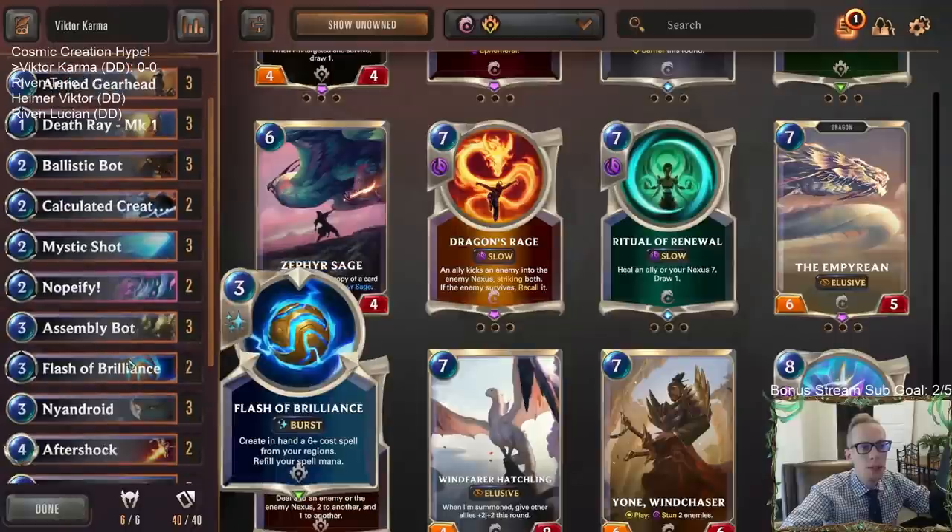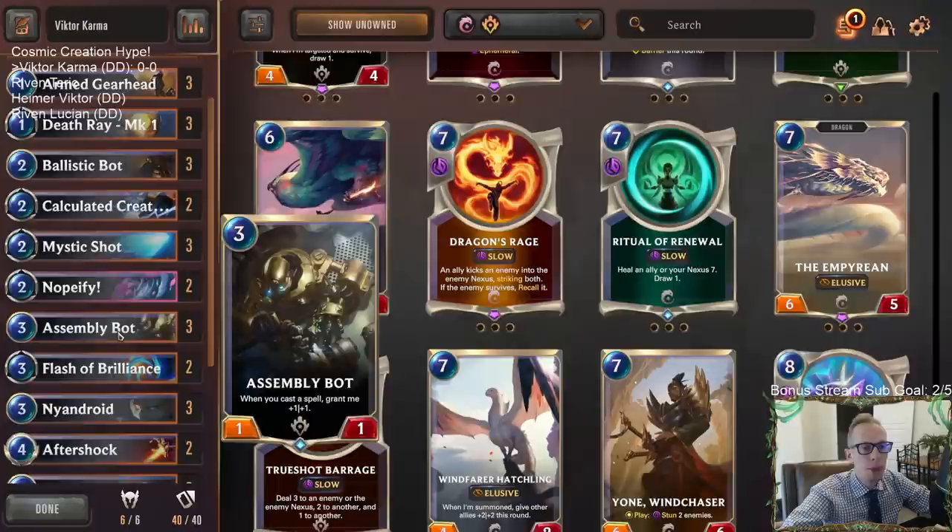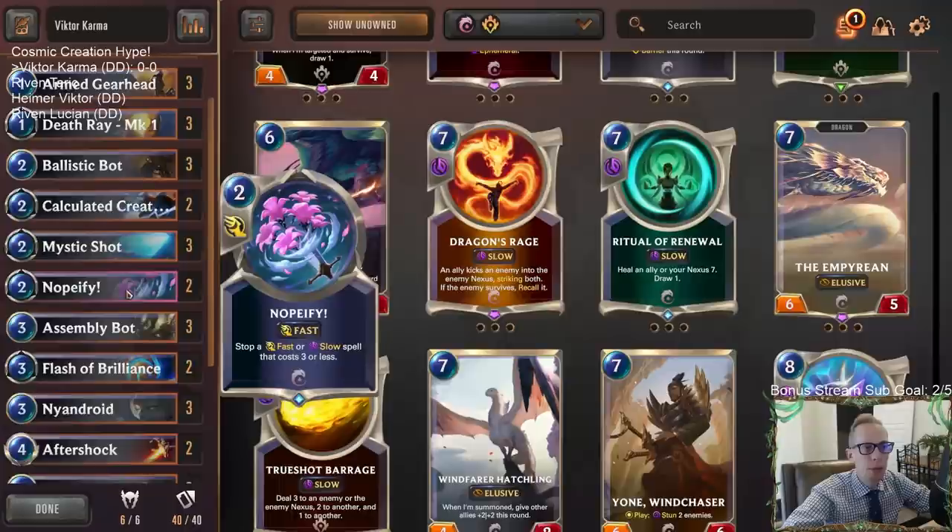Flash of Brilliance also creates another card. Another payoff is Assembly Bot — every time we cast a spell it gets +1/+1. Victor creates a spell every turn, Ballistic Bot creates a spell every turn, so all these created spells help Assembly Bot get really big. We're pairing it with Ionia for permission — counter magic with Nopify to stop some spells, same with Deny.